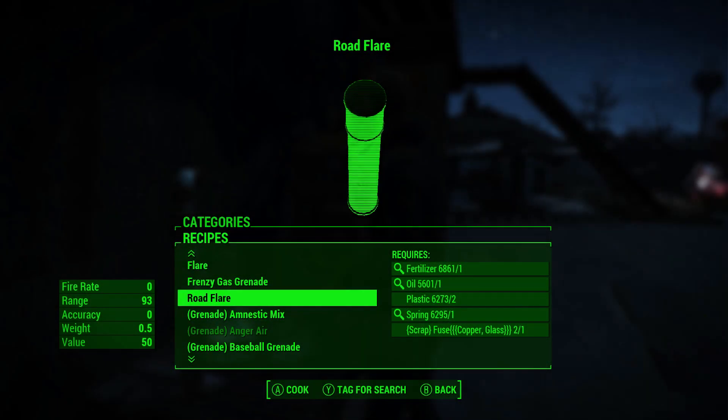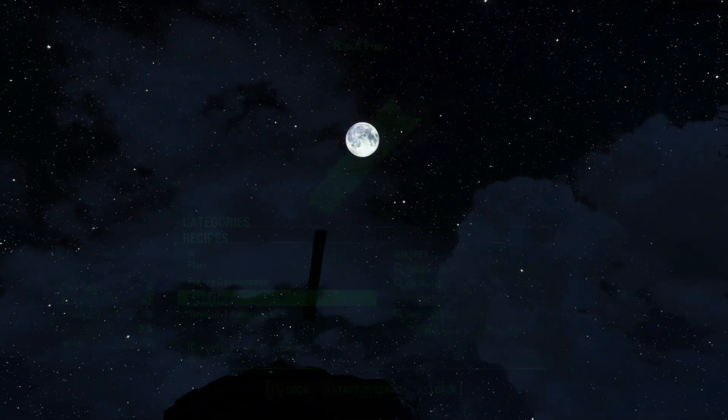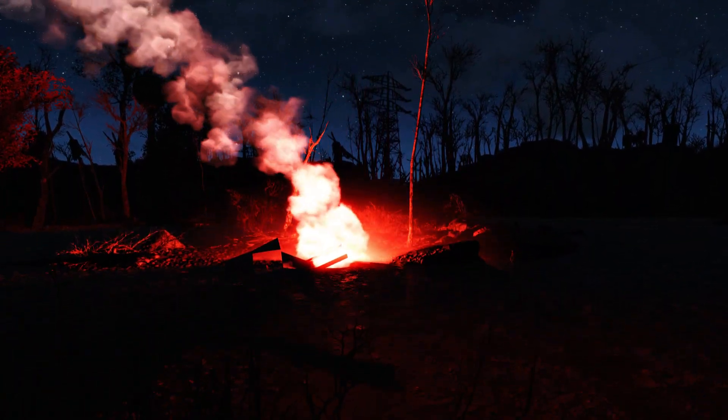The next mod I have is called Road Flares by Matsuhuman. This mod adds craftable road flares that can be tossed down anywhere you need a little extra light. It's a simple mod that goes great with darker nights or interiors, and I actually found myself using them a lot more than I thought I would.